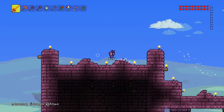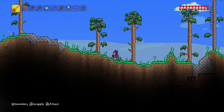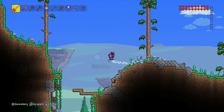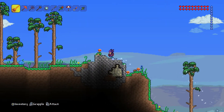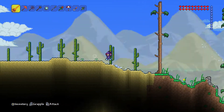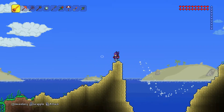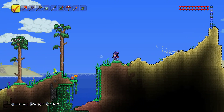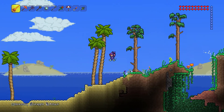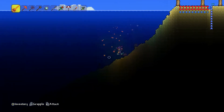I completely forgot what drops the purple stuff. I think it's purple mucus maybe. Because I thought it was squid, but I'm pretty sure squid drops black ink. I think you have to get it from something else - maybe like a sea snail. I've got vague memories of that. But I'm just going to go down here.